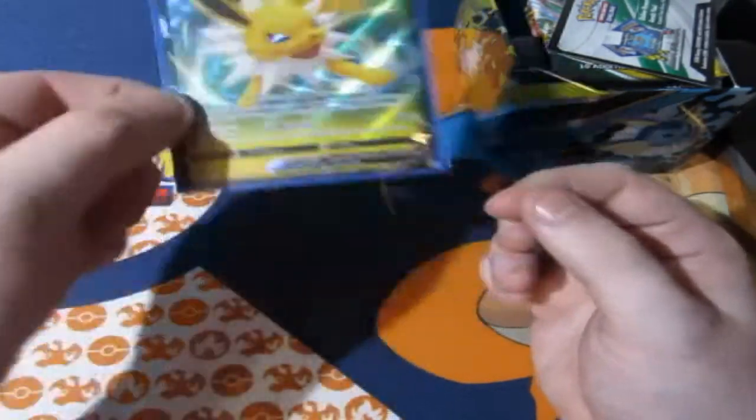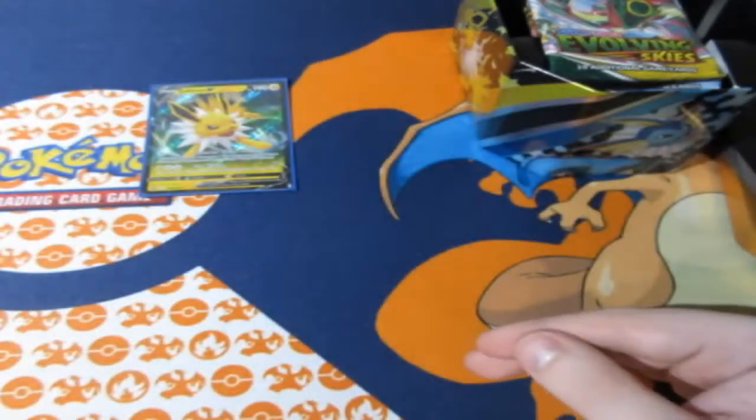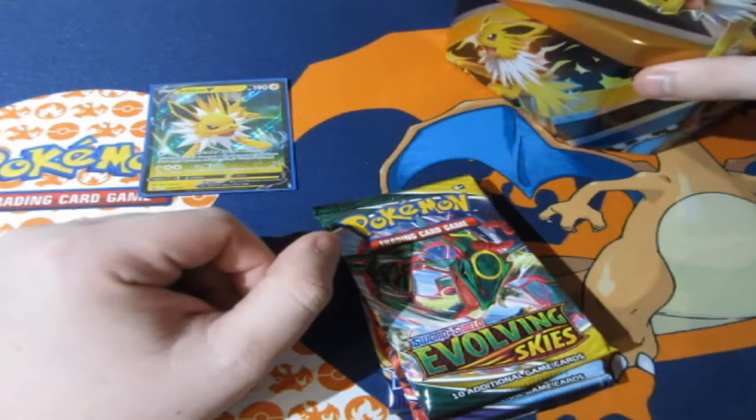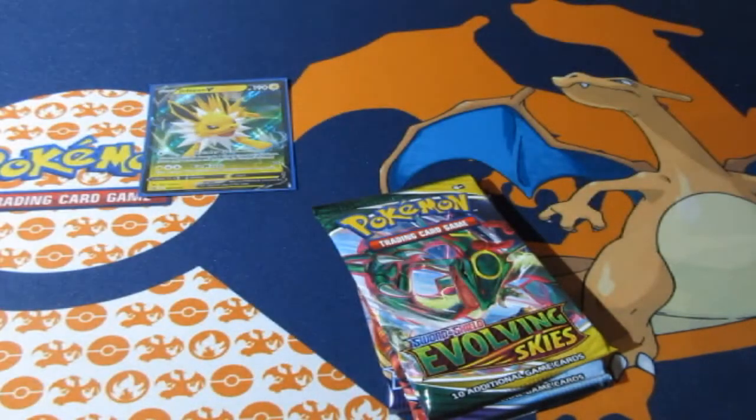So here's the first point for Jolteon — Jolteon V, beautiful! Here's your code and it's gone. In this tin we get ourselves four booster packs. I love that Pokemon is trying to be a little bit eco-friendly by using cardboard instead of plastic.